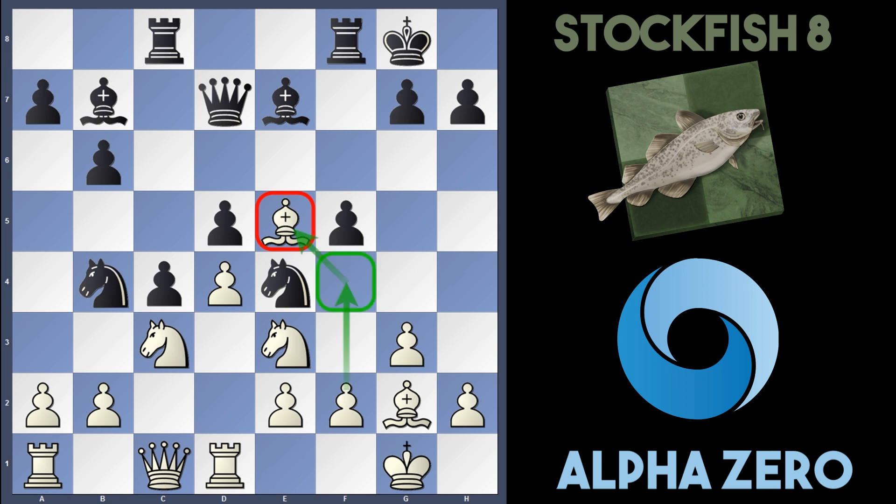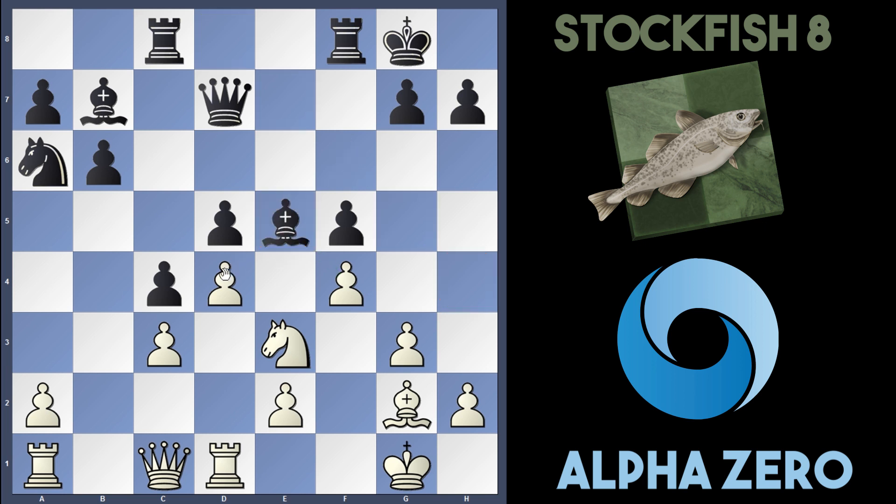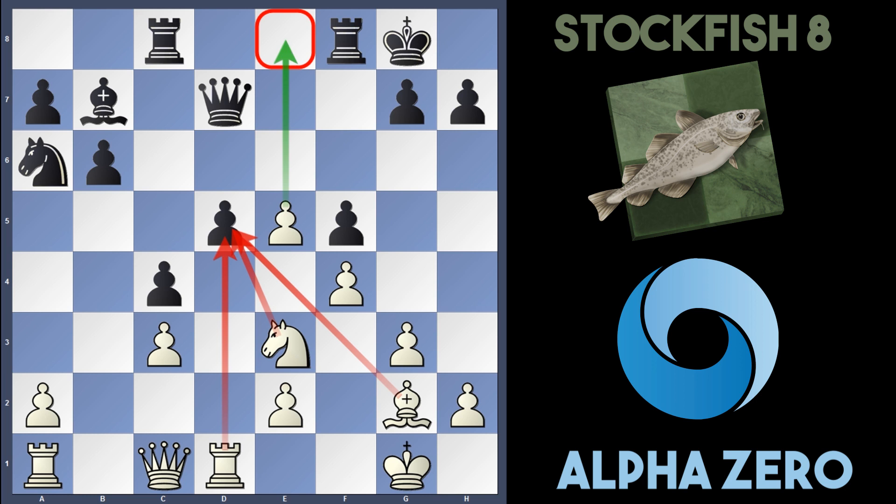AlphaZero plays Bishop to e5 — I've seen this in multiple videos already. They've unleashed the bishop on the e5 square and it's going to be outside the pawn chain because next move they'll play f4, supporting the bishop. If black ever tries to take this bishop off, white will have a passed pawn. For instance, if Bishop f6, AlphaZero can play f3. If Knight takes c3, b takes c3, Knight to a6, they can play f4, and that bishop is an absolute monster. If black ever takes it off, white can play d takes e5 — three pieces attacking that pawn, and white's also got a passed pawn. A very nice position.